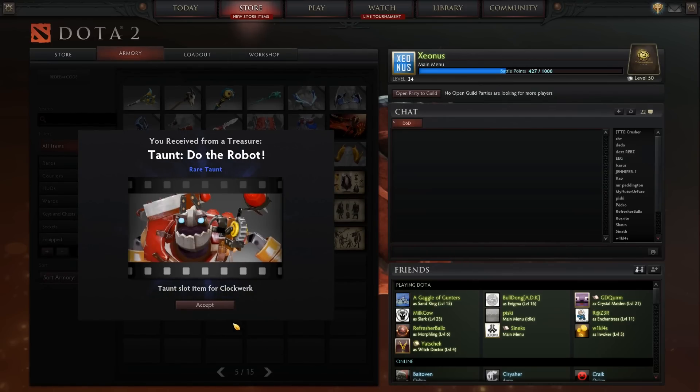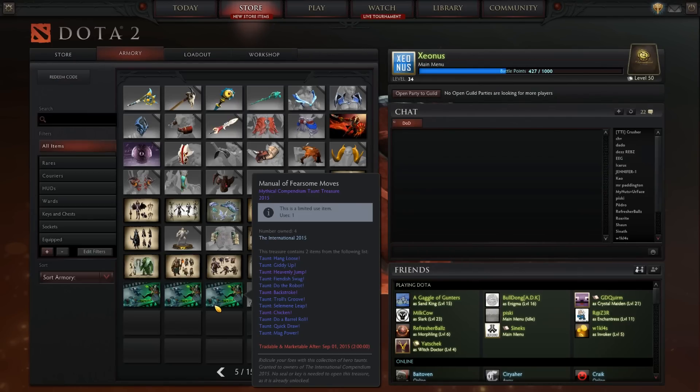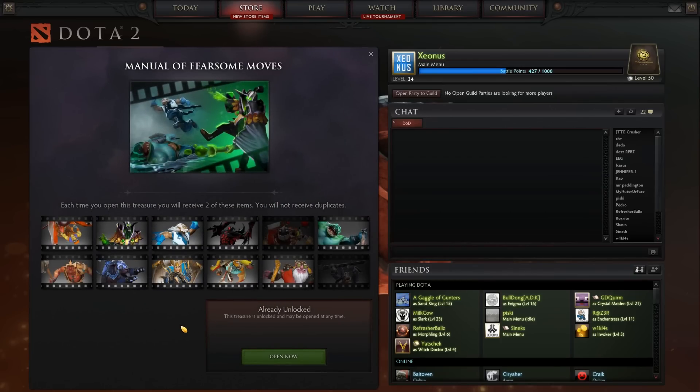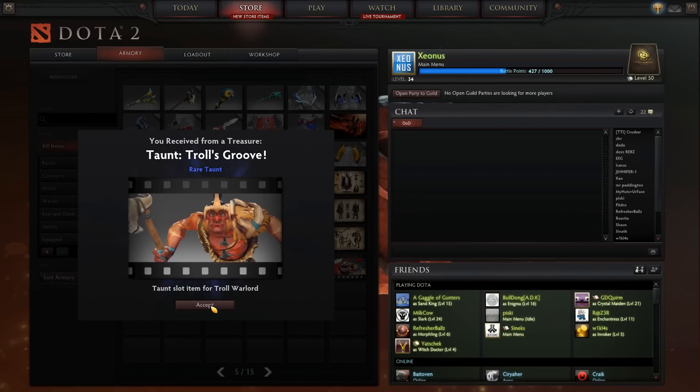So let's check out what we get here. One for Clockwork, another one for Magnus. I don't want those — I want the mythical ones. I think my favorites are the ones for Tide Hunter and Zeus. Oh, there we go — Tide Hunter! Yeah, Tide Hunter and Zeus, that's the one I want to get. Okay, that's very nice.